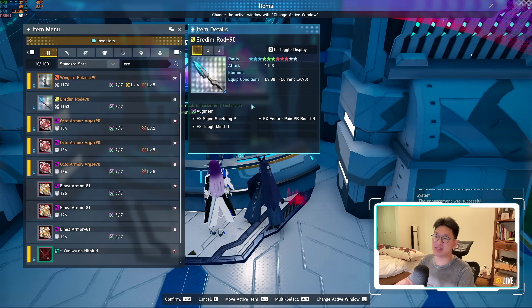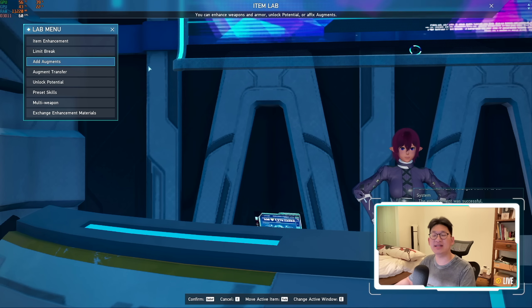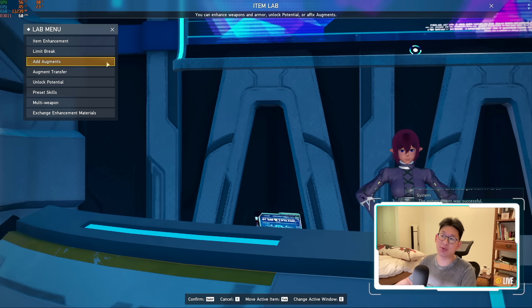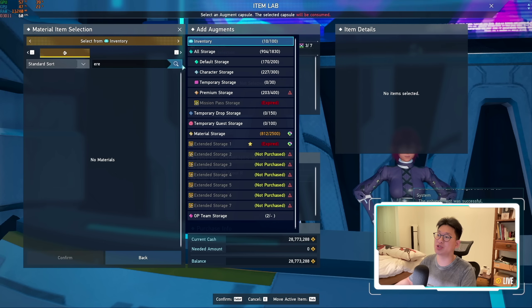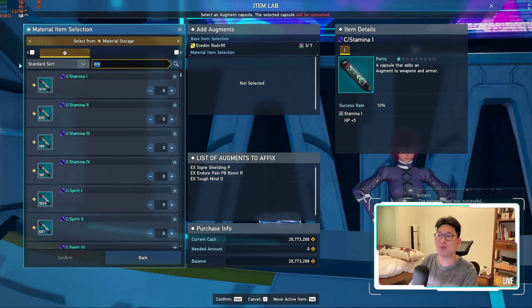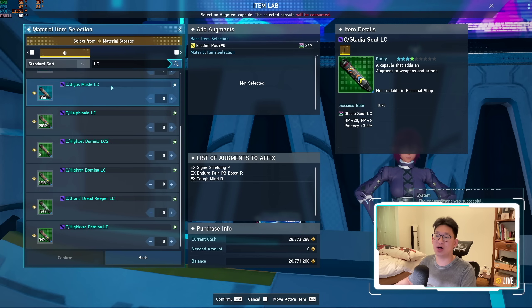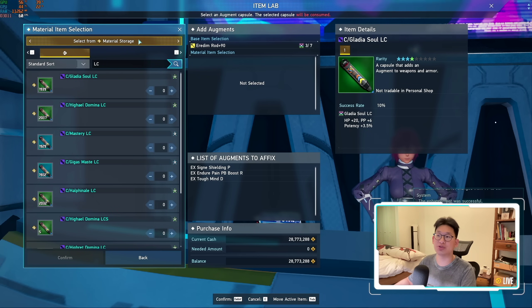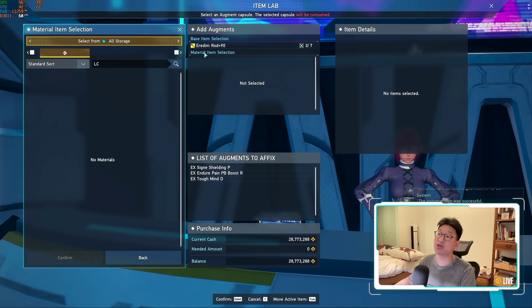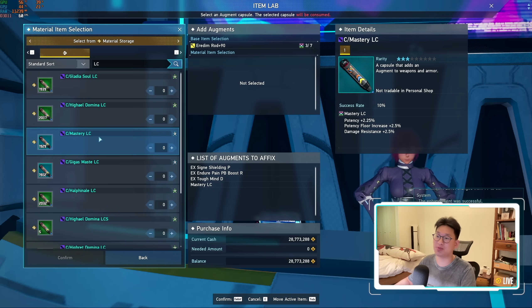Now that we finally got our weapon to plus 90 as well as our three armors to plus 81, the next thing is to add the augments. We're going to go to Add Augments. We'll do our weapon first because this one's relatively straightforward. The first thing we are going to look up are our LC capsules. There are a ton of LC capsules to choose from — simply sort by LC if you have material storage, or search by LC in your all storage.